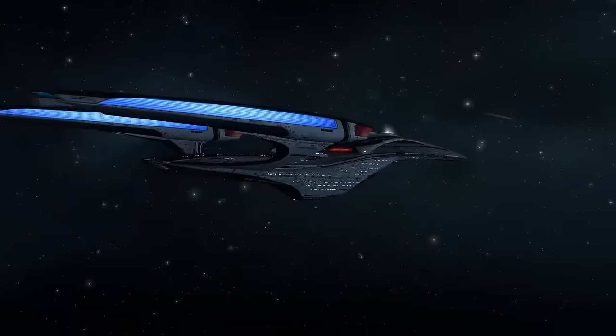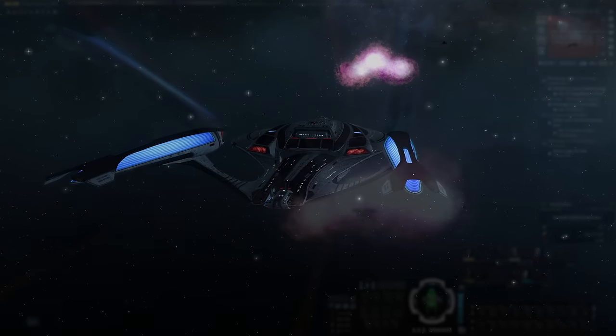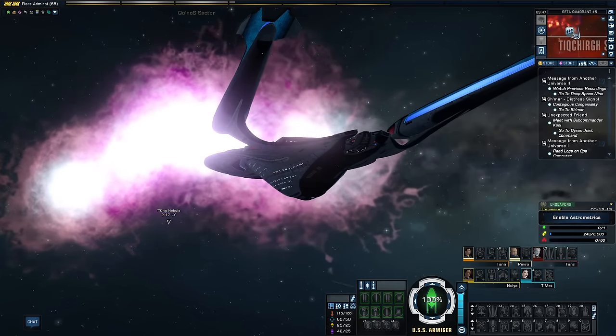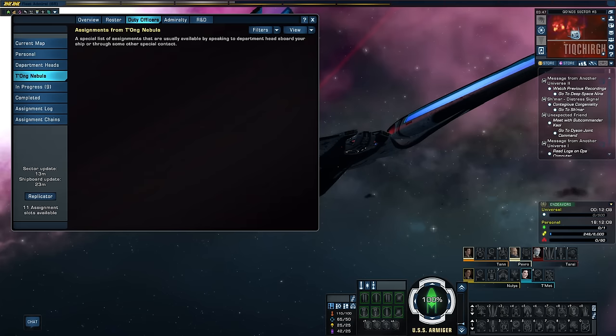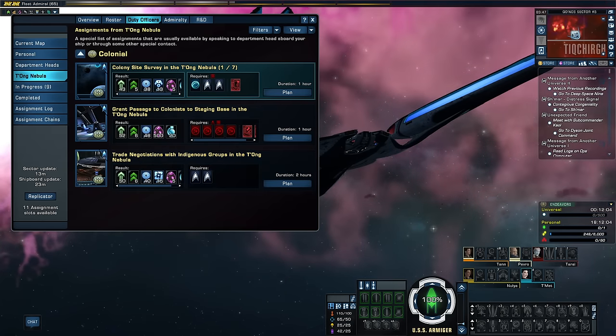The next zone we can look into is the Taong Nebula, which is home to Klingon colony sites and ongoing efforts that we can assist through assigning officers to handle the admin side of things. Klingons being allied to the UFP is not all bad — we can do their paperwork.